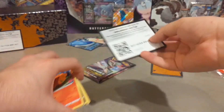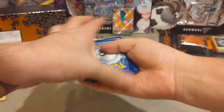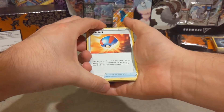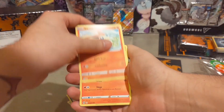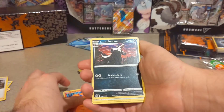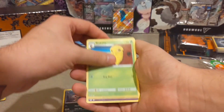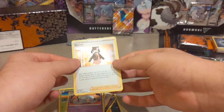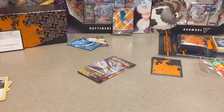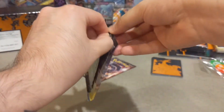Pack number eight. Here's the code card, three to the front, energy card be gone. We have a Great Ball, Absol, Victini, a Vulpix, Galarian Linoone, a Full Heal, a Purrloin, Kakuna — for our reverse we have a Hattrem — and behind that we have a Marnie! Not bad at all.